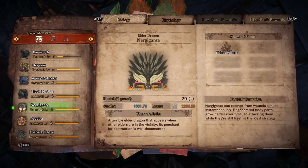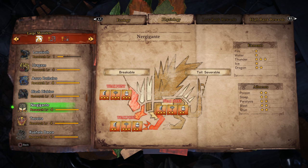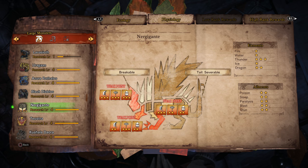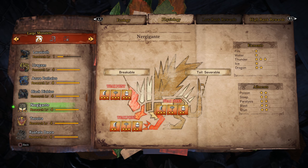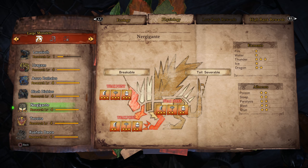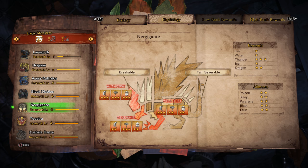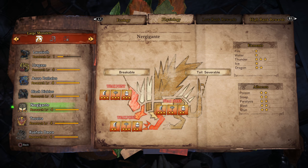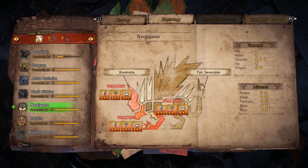Looking at Nurgigante's monster info: his horns are breakable, all spikes on different body parts are breakable as they grow but will regrow throughout the battle, and his tail is both breakable for the spikes and cuttable — removing the tail gives an extra carve and reduces damage on some of his attacks. For weaknesses, he has a three-star weakness to thunder, two-star to dragon, and one-star to all other elements. With a fast weapon like dual blades or sword and shield, thunder element is a massive priority.